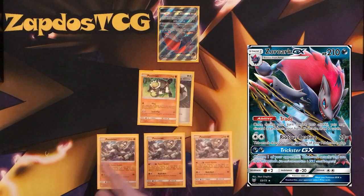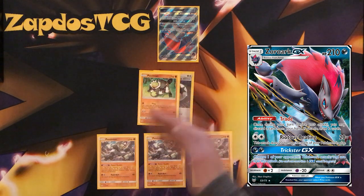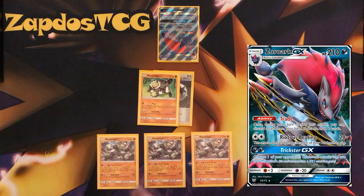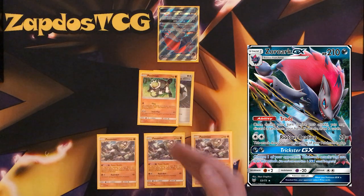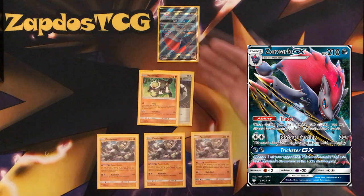With Team Play, we're dealing 10 damage plus 30 more for each bench Passimian, and each Passimian gives an additional 30 damage to the attack. So Team Play deals 60 additional damage for each of these Passimians. In total: 60, 60, 60, and the base damage of 10 — that is 190 damage.